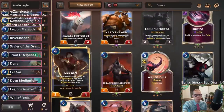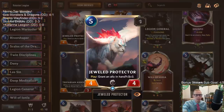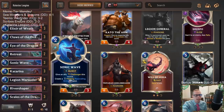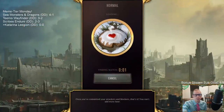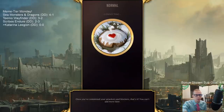This is going to be a meme tier deck - we'll see how it does. We're also playing Legion General, which I haven't played much. I'm skeptical it's better than other five mana cards like Kat of the Arm with Lee Sin, or Jewel Protector for the plus three plus three. But we're playing it as is because this was a donation deck submitted by a viewer - all four decks today were viewer donation decks.